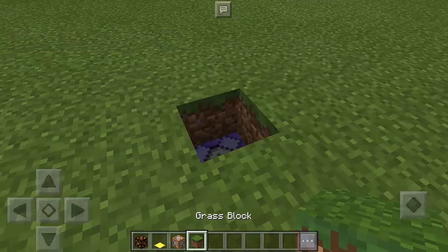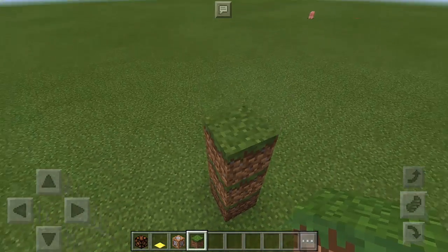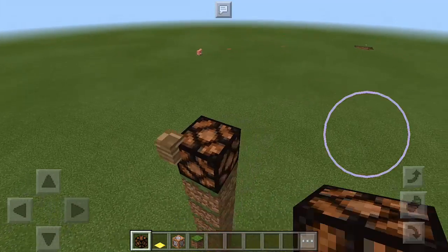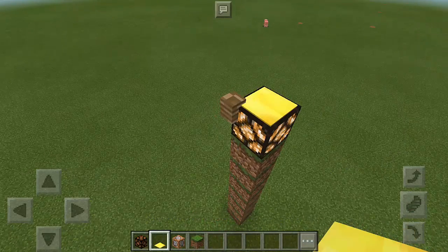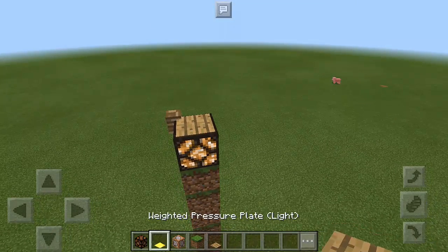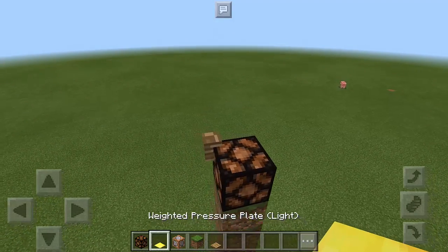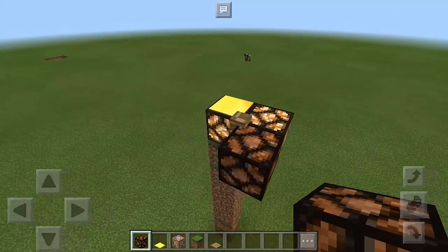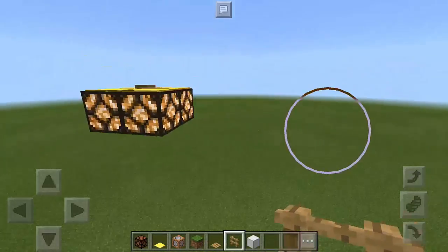Now put a grass block here and stack more grass blocks going up. We're going to use a redstone lamp — it must be attached to the leash nut — and then add a pressure plate. You can use any pressure plate, but the light pressure plate will give you more light. Look at that, you can actually put more of them here — it's working! It's so cool!